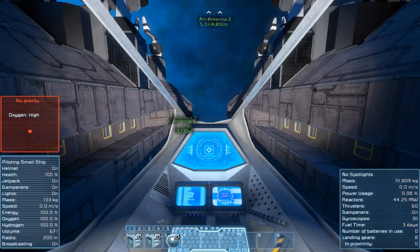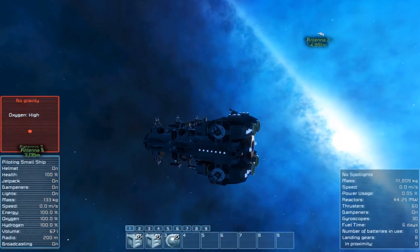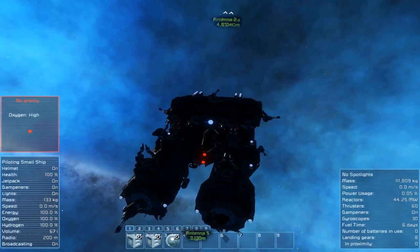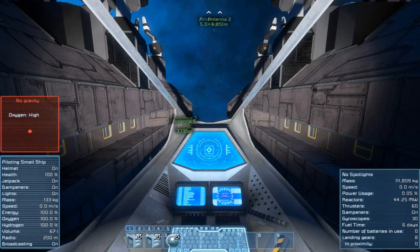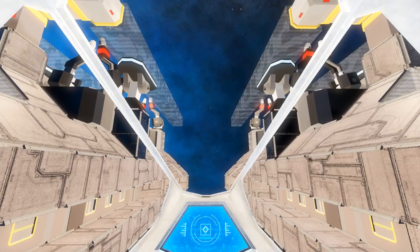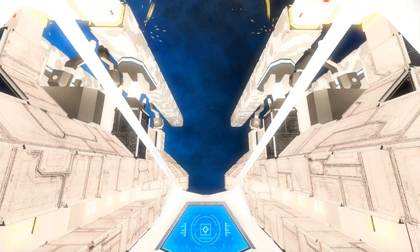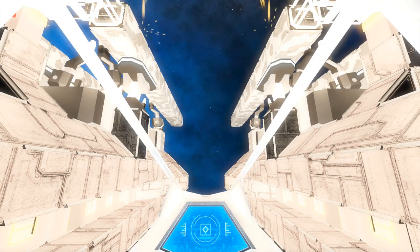First step — this can be done from either view — we're just going to hit one and as you'll see this will start welding up the projectors and the projections that are above us. Let's get back into the cockpit view because it's quite nice from in here — if I hit one you can see the whole welding procedure; this takes about four or five seconds.